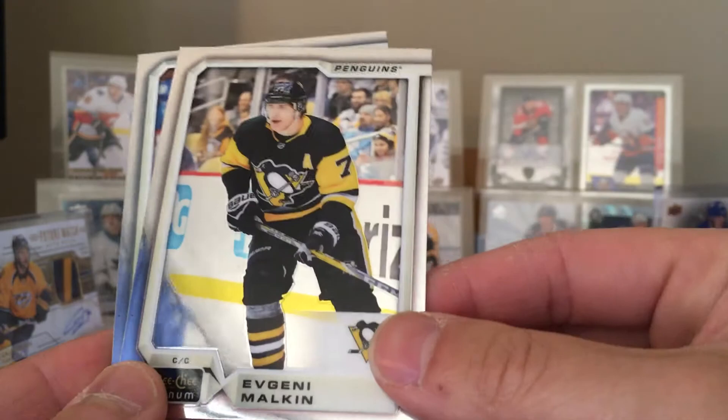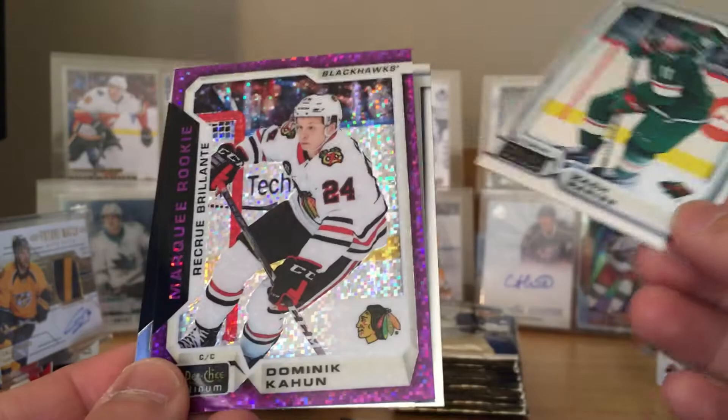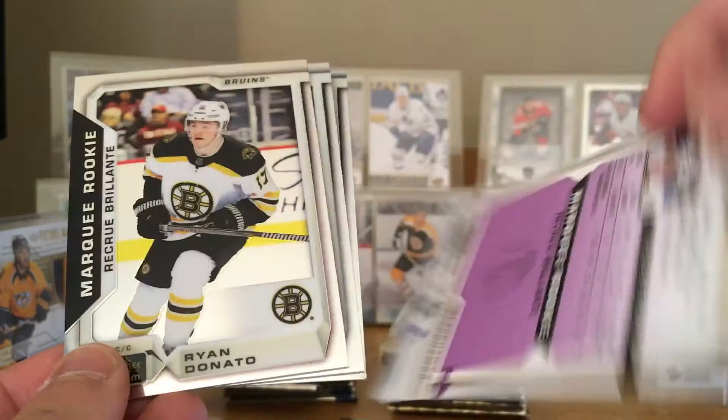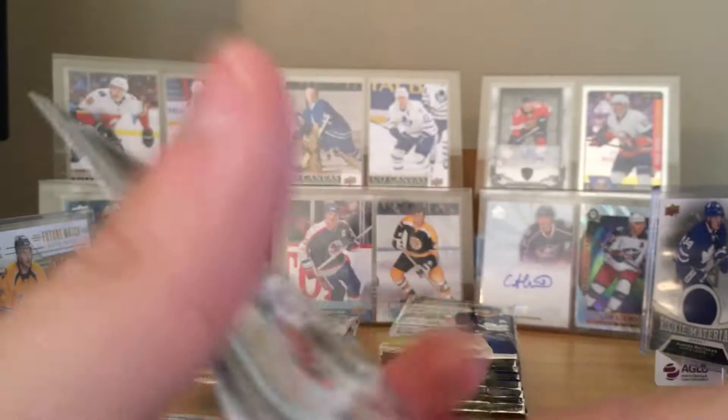That gets the auto out of the way — who knows, maybe there are two in this box. Pack number two: we got Louie Eriksson. Oh, these are the new retros — Erik Karlsson. Mark your rookie — Noah Jost or Juolevi. Evgeni Malkin. Pittsburgh is swept, Tampa Bay is swept, man — crazy. Niko Escher, Zach Parise. We got the violet Dominic Cajan from the Chicago Blackhawks — I don't think these are numbered, nope. The orange checkered and red prism ones are numbered. Ryan Donato marquee rookie — still in a Boston jersey.